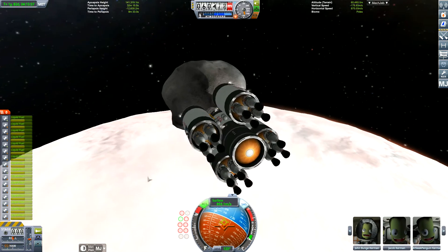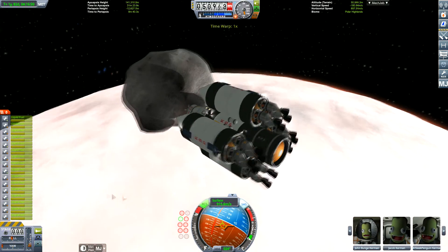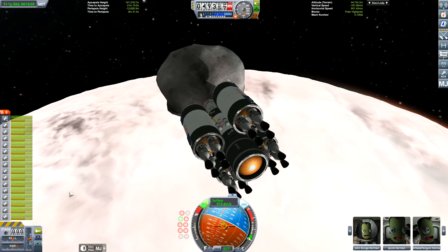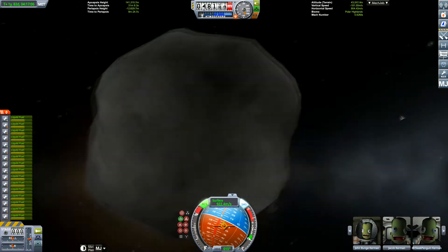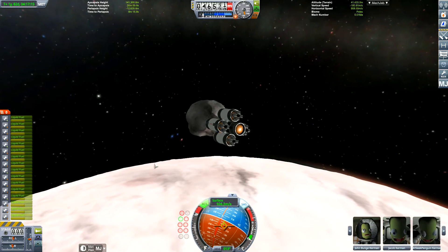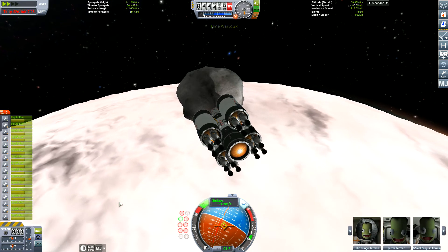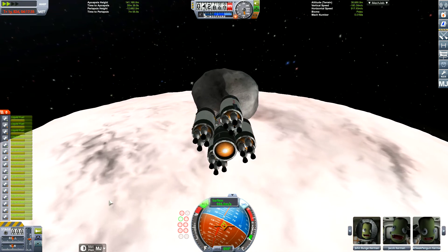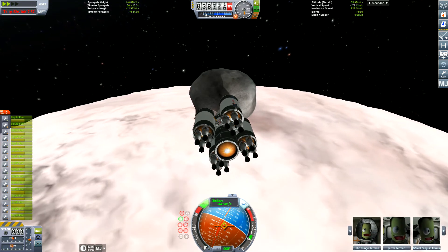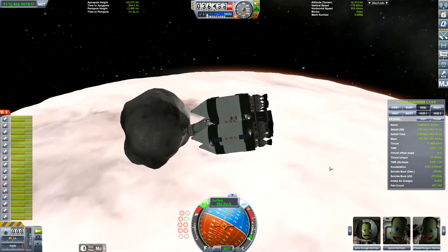Now I decide what happens if we de-orbit this asteroid — I've quicksaved before this. The most likely answer is that everything's going to die. I decided to use the asteroid as a heat shield, but Duna's atmosphere is extremely thin, so we turn around and burn against it. Reading comments during the burn: JetfrostingGaming — added. James Stewart Kerbal, Travis Cameron — added. Sleek Penguin — added. John Deeds — yes, love your vids, keep up the great work.